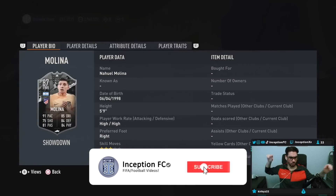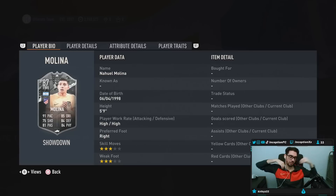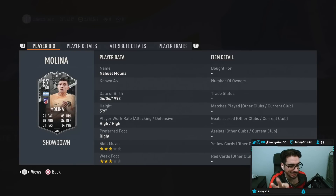Hey guys, what's going on? Inception here and welcome to another video. I initially was like, oh, I don't know about the showdown cards, but they've actually been making these cards decent enough. Molina by itself, if you need a triple link setup to DePaul and Correa, that's like already immediately a W. Just that triple link setup is great to work with.